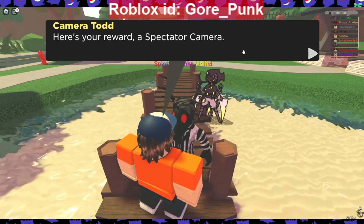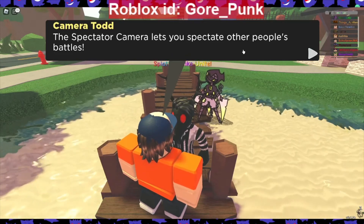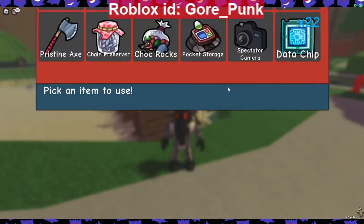You're taking a really good picture - here's your reward: a spectator camera! You got the spectator camera. The spectator camera lets you spectate other people's battles. So now we've got it and you can actually spectate other people's battles.